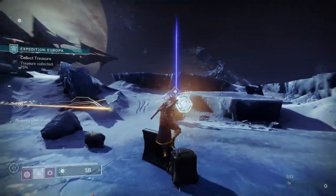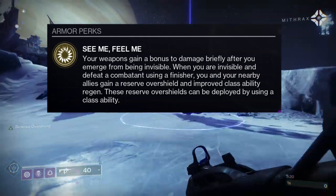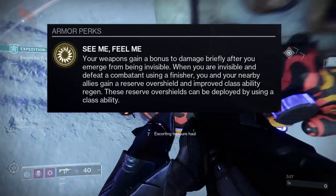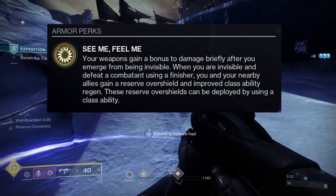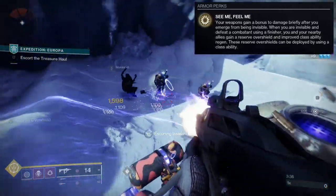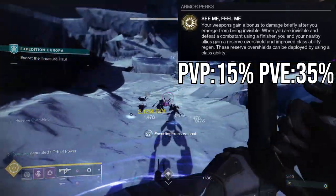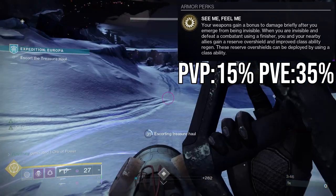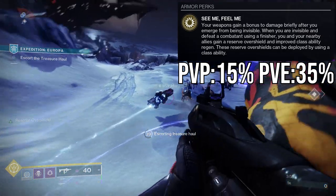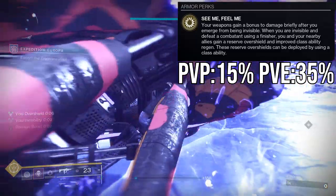So the exotic perk for the Falcon is called See Me, Feel Me. Your weapons gain a bonus to damage briefly after you emerge from being invisible. When you are invisible and defeat a combatant using a finisher, you and your nearby allies gain a reserve overshield and improved class ability regen. These reserve overshields can be deployed by using your class ability. The bonus damage is a 15 to 35% bonus — probably 35% in PVE and 15% in PVP. Arbalest and Lament apparently can one-tap with it.